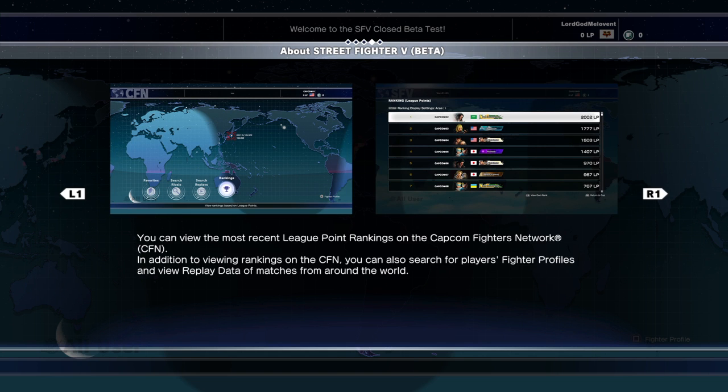You can view the most recent league point rankings on Capcom Fighters Network. In addition to viewing rankings on the CFN, you can also search for players, fighters' profiles, and view replay data of matches from around the world. So you can see what's going on around the world, who's fighting who — it's pretty good.